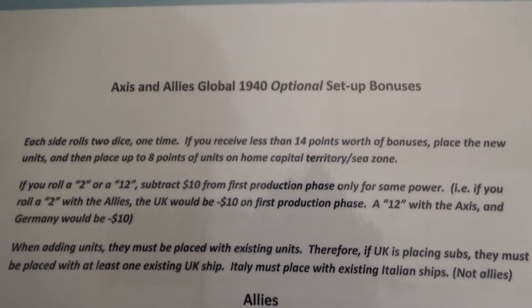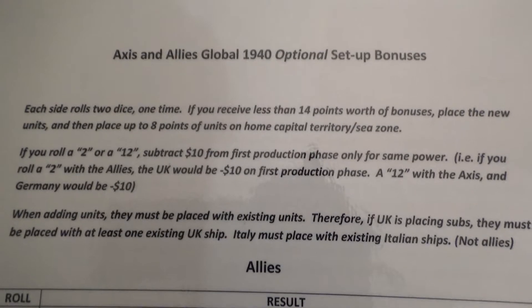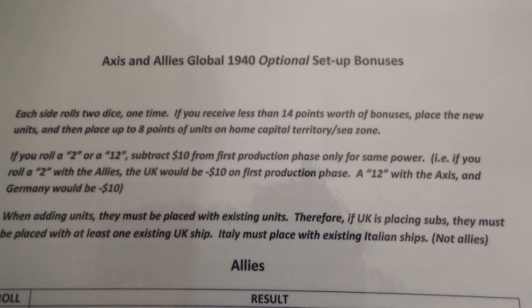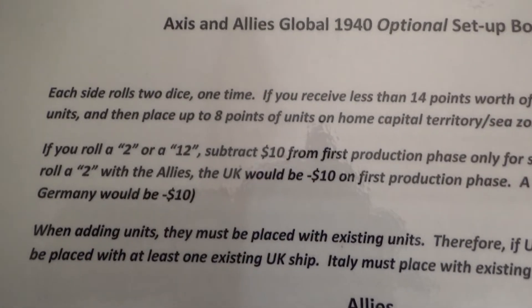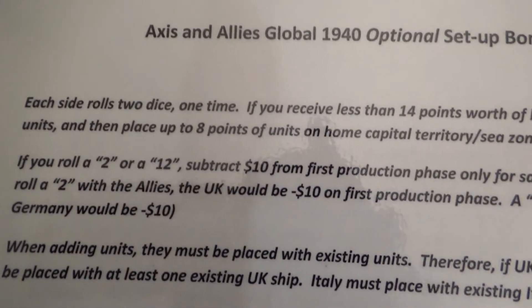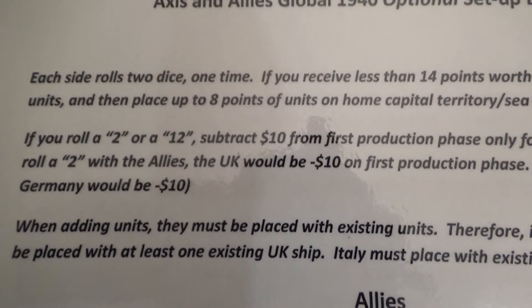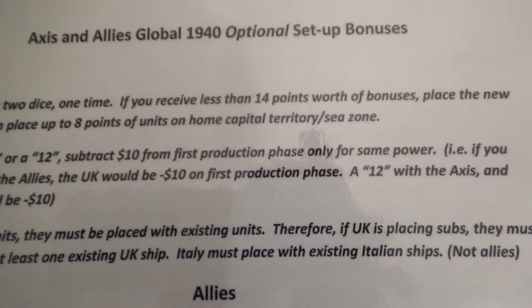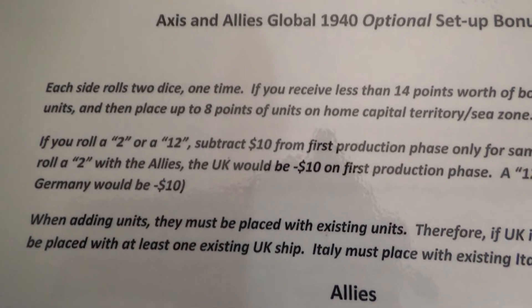Basically you roll a couple of dice and I've put points on for all the different units. There's something here because a 2 and a 12 will get you some pretty gnarly stuff — usually some insane amount of stuff. But then you lose 10 bucks from first production on the phase, so you don't make a lot. But you rarely roll a 2 or a 12 — it's 1 in 36 of that happening.